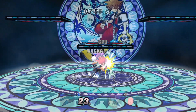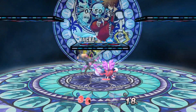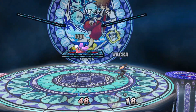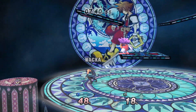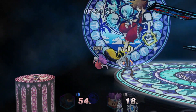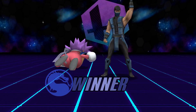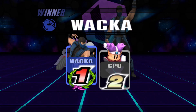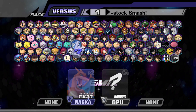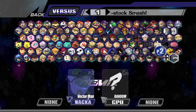So we've got Knuckle Joe versus Sub-Zero. Sub-Zero has the worst recovery ever - it's so awesome, check this out. Yeah, that's his recovery. And if you use side-B in the air he uses this big hammer. Well, that's some Brawl AI for you right there. Sub-Zero!